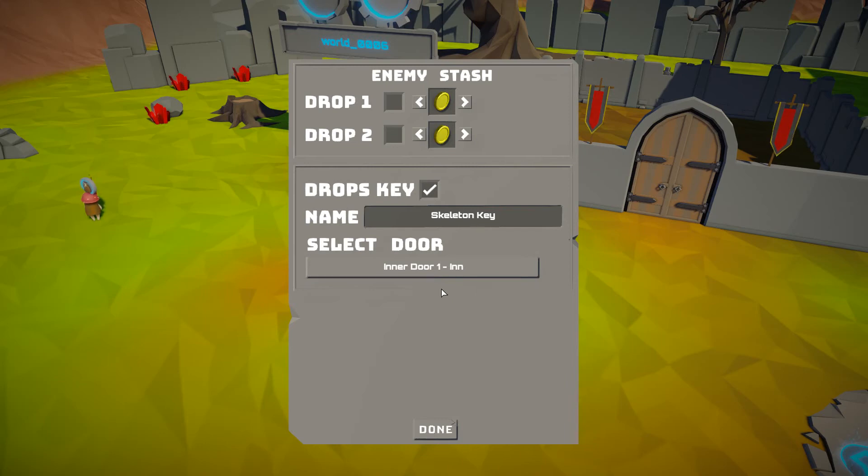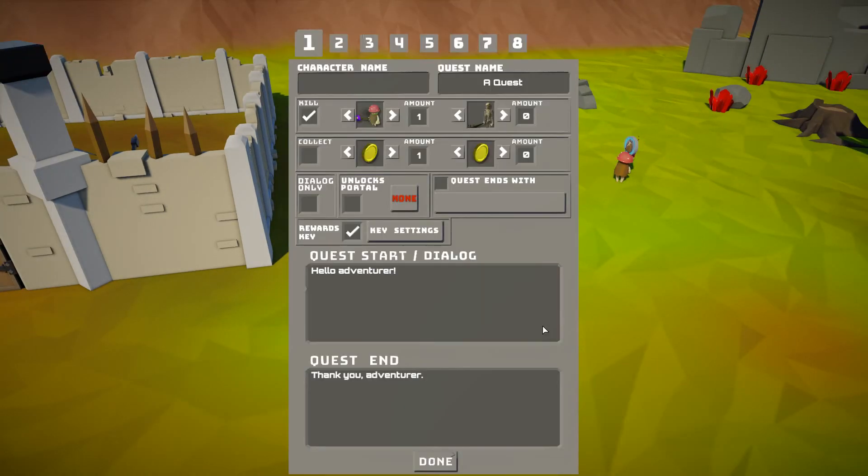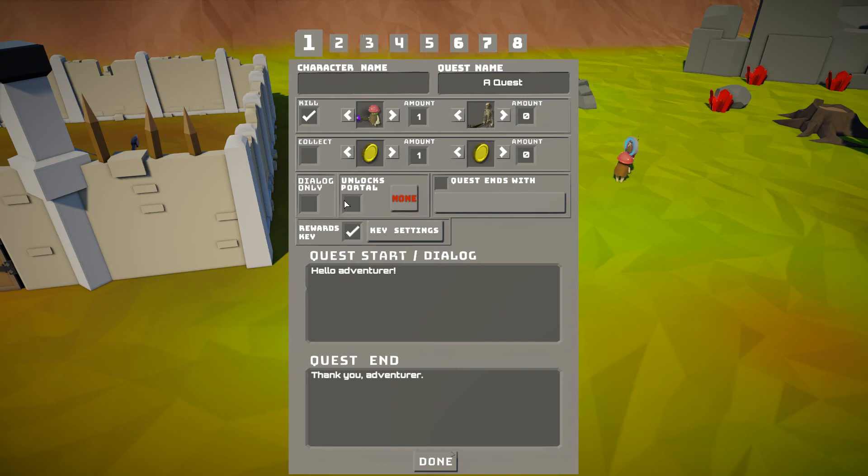The last one is the quest reward. If we look at that, it's very similar — you just say it rewards a key. Because we're getting a bit tight on space, you can click on 'key settings,' and it's very similar to the original key setup where you can name it and select the door. If you haven't seen the other new things: this is where you can say this quest unlocks a portal, click and select which portal it unlocks, and you can also say the quest ends with a different NPC — you pick up the quest from one NPC but hand it in to someone else, and that end NPC's own quests are locked out until you've done that one.